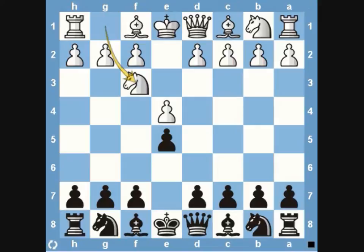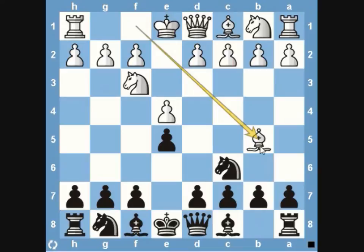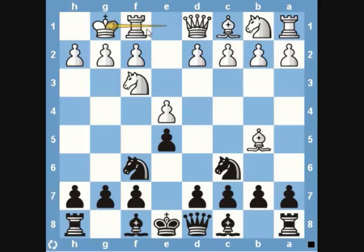The Ruy Lopez starts with pawn to e4, we respond pawn e5, white develops his knight, we play knight c6, white brings his bishop to b5 attacking our knight, we bring our knight to f6, and white castles. A lot of beginners wonder why white castles here instead of bringing his knight to c3 to defend his pawn. Technically the pawn is defended because after knight to e4, capturing, the rook comes to e1 and white gets material back.